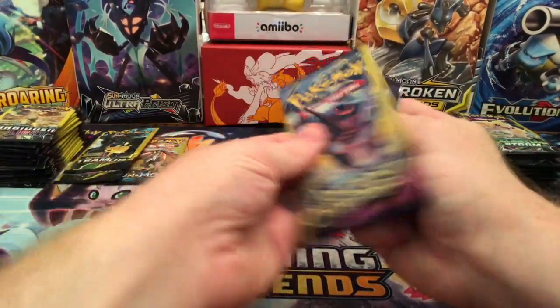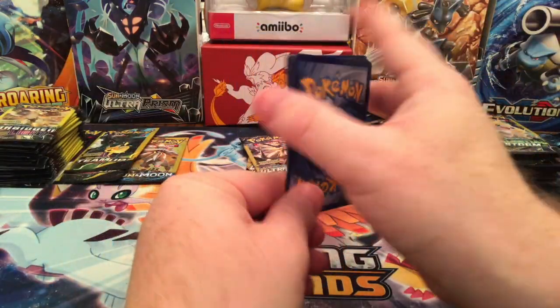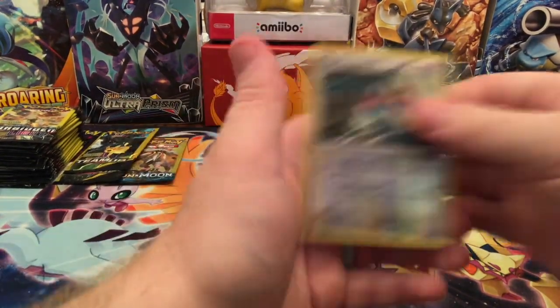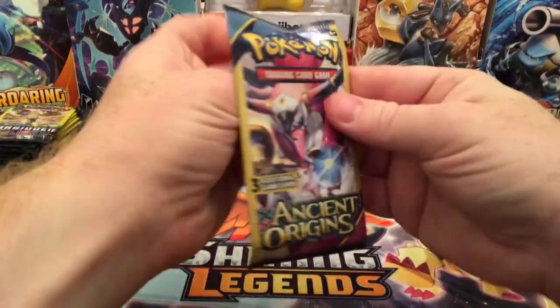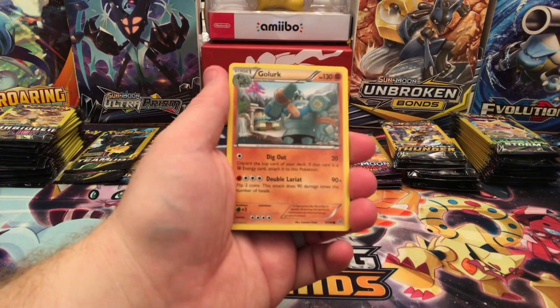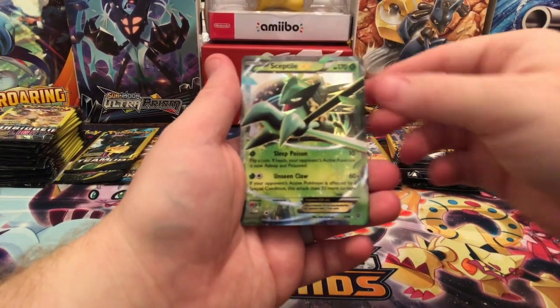Two more packs of Ancient Origins — Larvesta and a Porygon Z. So far at least they've all been hits, that's pretty cool. And the last pack of Ancient Origins — Ace Trainer, and oh, Sceptile EX!